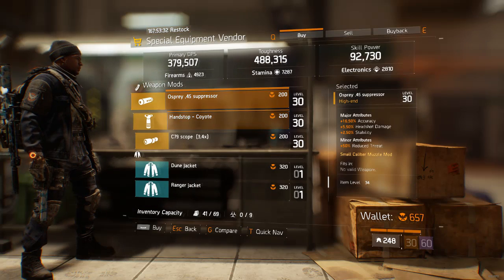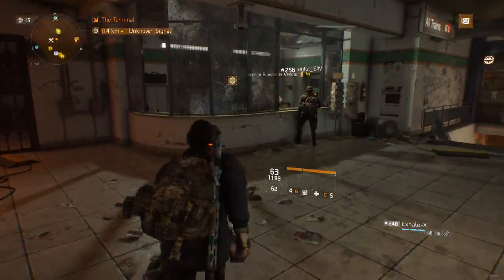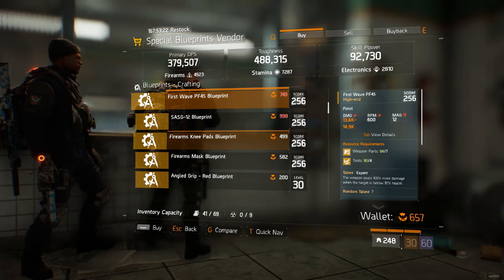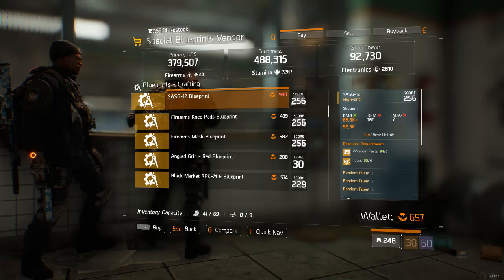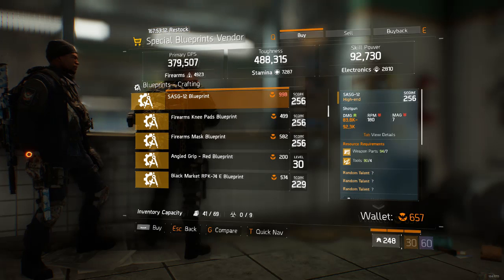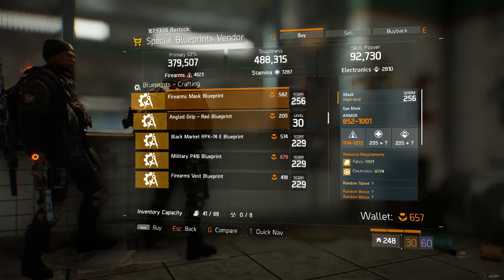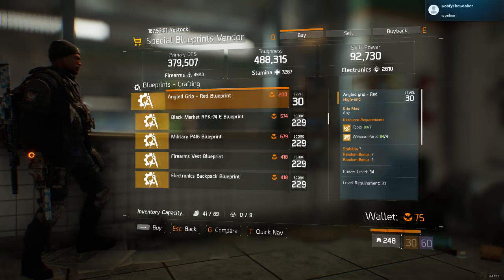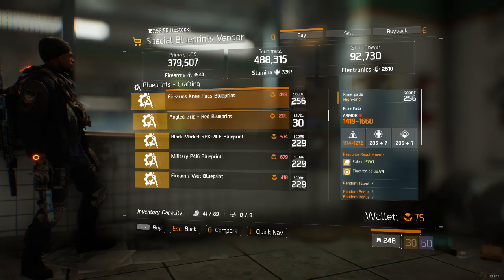Nothing too great out of all these. Let's move on to the blueprints — maybe we can get a juicy one. We got a First Wave PF-485 pistol blueprint — I don't think I've ever used that pistol. Then a SASG-12 blueprint — fortunately it's not a tactical one since normal SASG-12s can't have a grip. We have firearms knee pads and a firearms mask blueprint — I'm actually going to buy that firearms mask; that could be pretty cool for a god-rolled Tenacious or Refreshed mask.